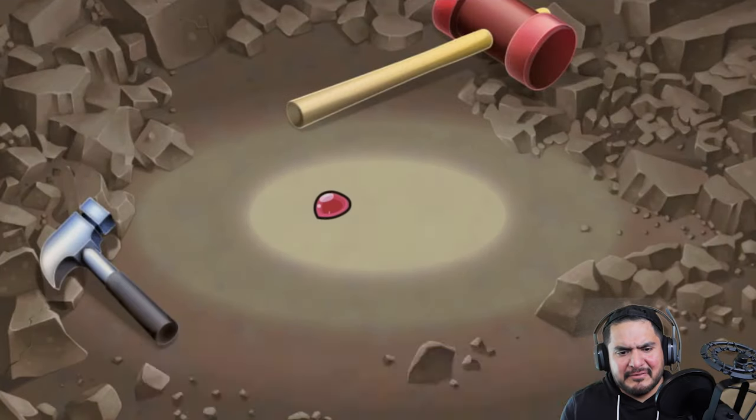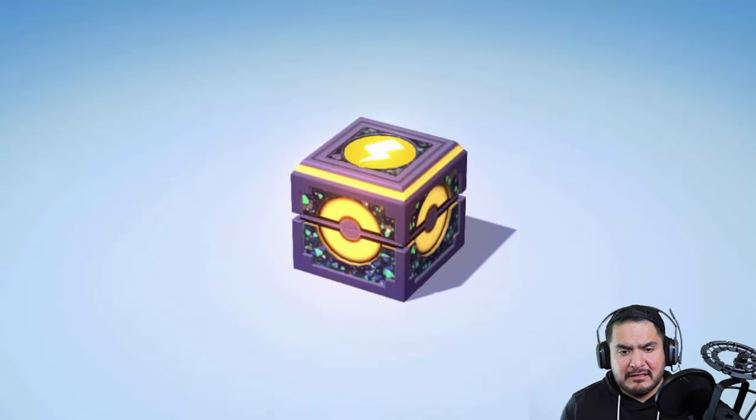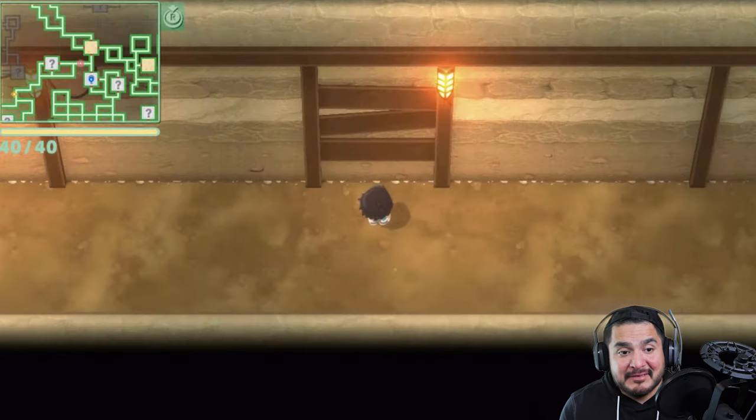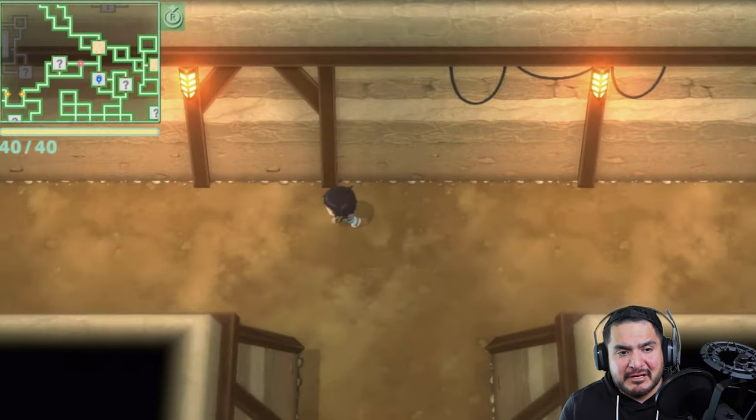From there we found a sphere and another box — an electric box — and from there what we're going to be finding is another Rotom. Whatever man.